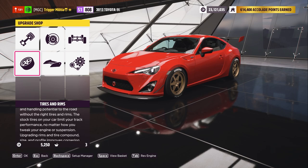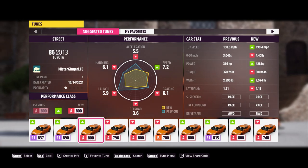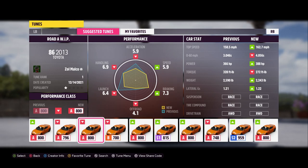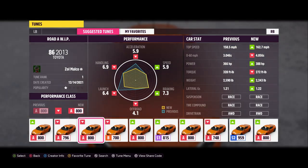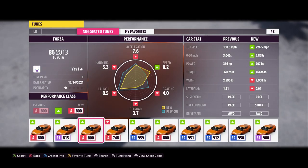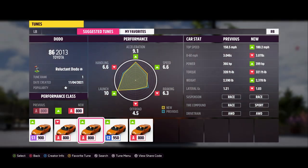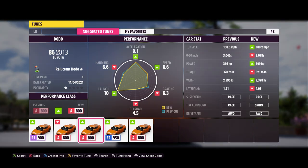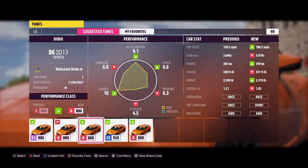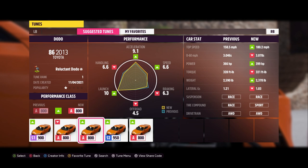Let's compare this build with a stock tune against published A800 tunes in the game. The blue lines are our build with the stock tune, and the yellow lines are the published tunes. The first published tune looks better for pure speed but is worse in every other category. The next is pretty good for speed and braking but doesn't handle, accelerate, or launch as well. Another is good at braking but not as strong elsewhere. The only one that can really compete with our build is one called Dodo — built for speed and acceleration instead of handling. In a straight line that tune will beat ours, but races have turns, and ours is built to take those turns faster. And remember, this is with the stock tune — once we tune the car, it will be even better.